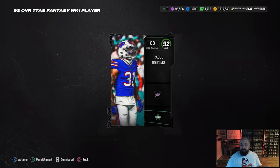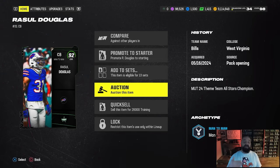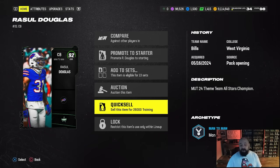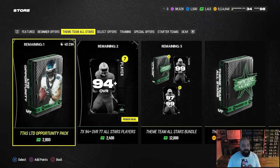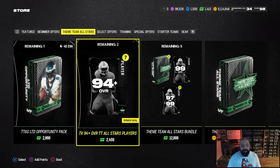With last year's promo called Theme Team Remix, you could quick sell those cards for remix coins — unfortunately that's not the case this year. The 92 overalls only quick sell for training. However, 94s, 97s, and 99s will quick sell for Theme Team coins. There's an opportunity pack for 25 dollars giving three 95-plus elite players and either a 94-plus Theme Team All-Star player or a 99 overall including LTDs — probably worth it if you're looking for Theme Team coins.